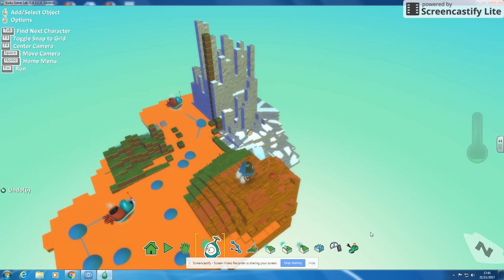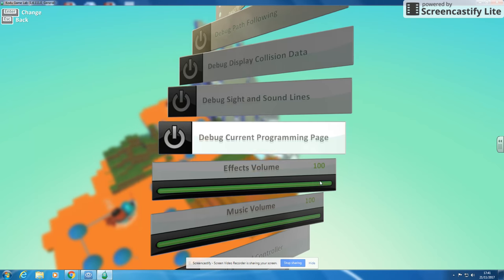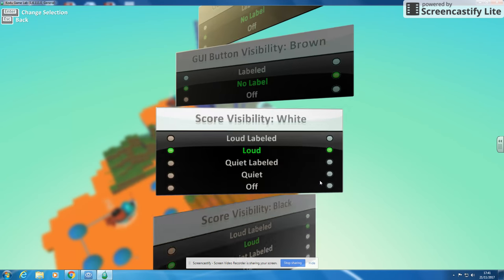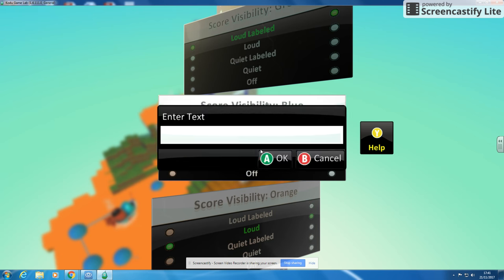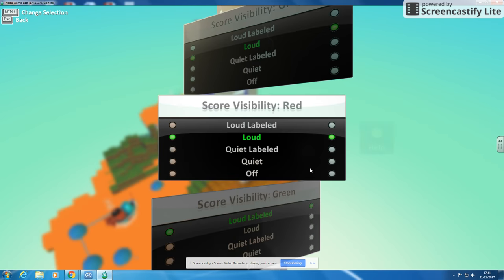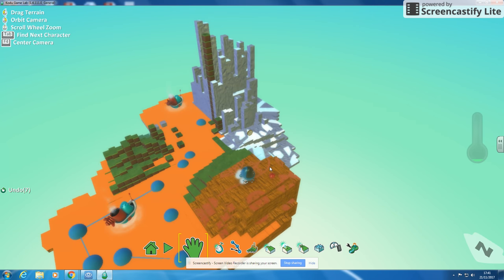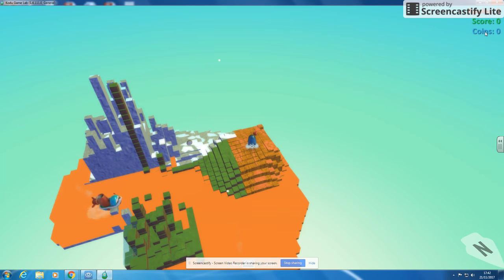I'm now going to go into my world settings and on blue, scroll all the way down to my blue label - not my blue buttons, my blue label which is here. I'm going to call that one 'coins'. So when I play the game, I've got apples, my overall score, and my coins.